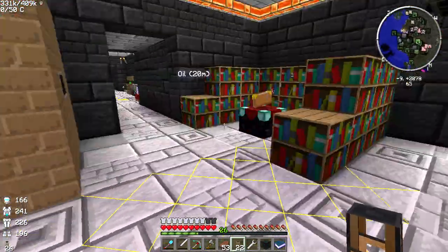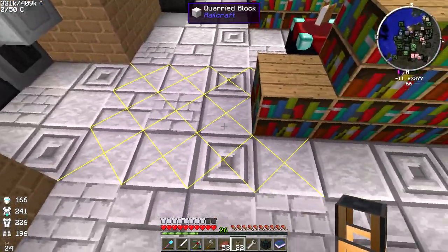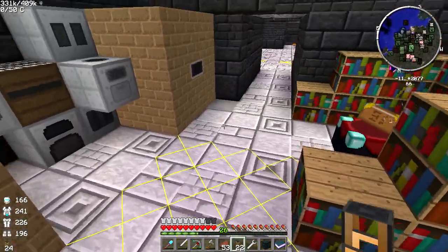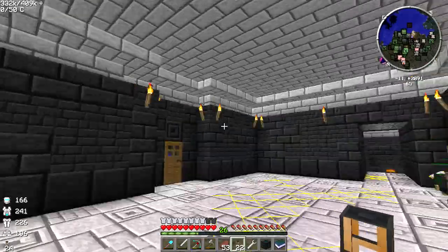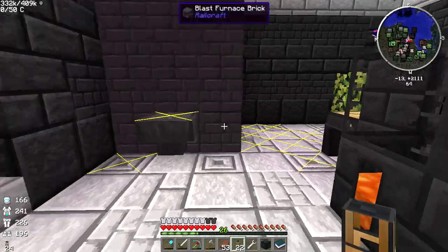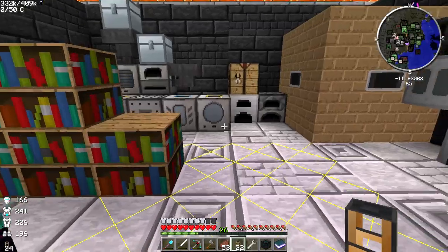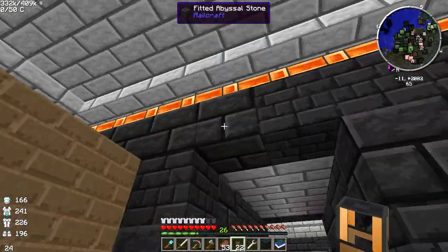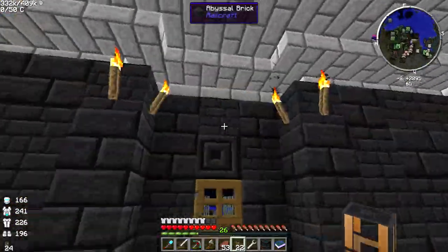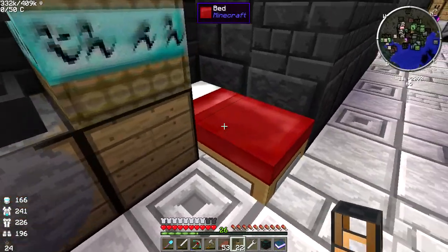I wonder what we can do about this darkness because we definitely need light in here. Maybe we could hide something right here. We've never actually had a problem with mobs spawning in here though. Look at all the torches we have and they can't even light up right here — that's crazy. Oh well, what are you going to do.